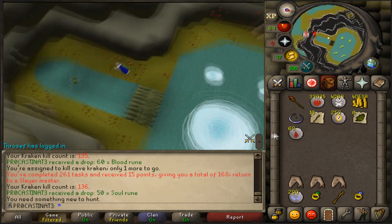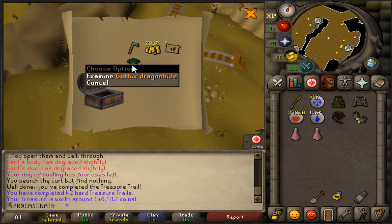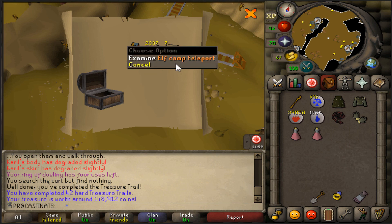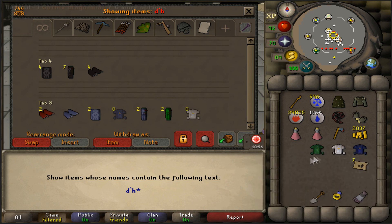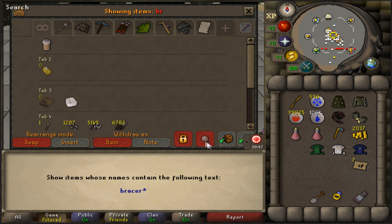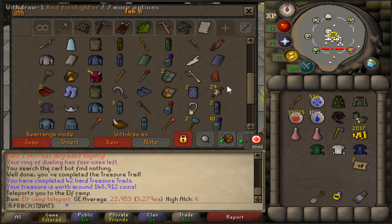We just got ourselves a hard clue from killing hellhounds. From the casket we got a gothic dragonhide top - that kind of sucks. The elf camp teleporter is actually really nice though. I have three of the six dragonhide tops now, missing ancient, Zamorak, and Bandos. I really need a dragonhide coif and I don't have any of the bracers either.